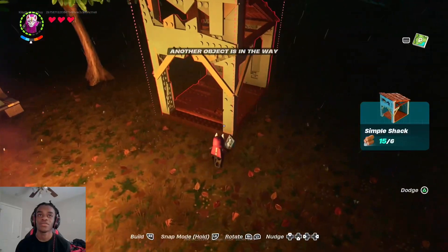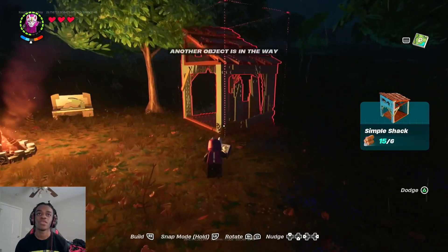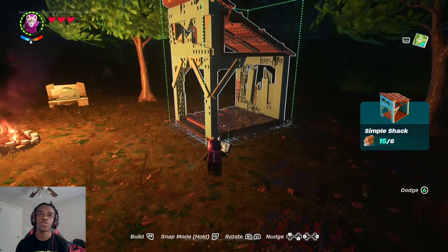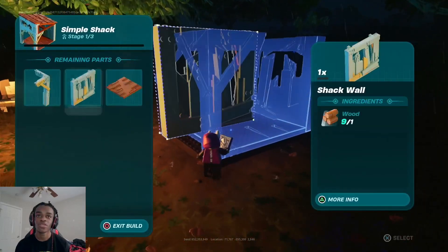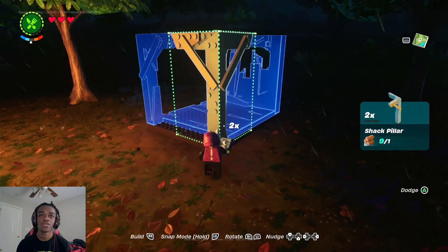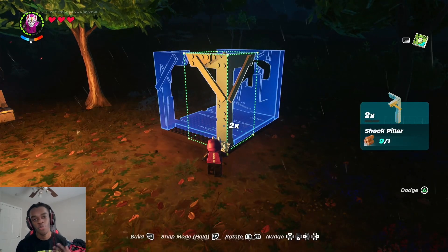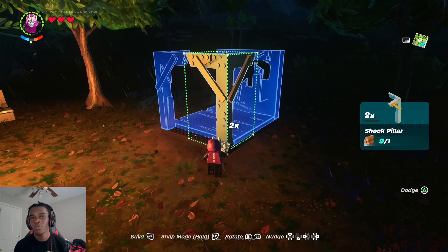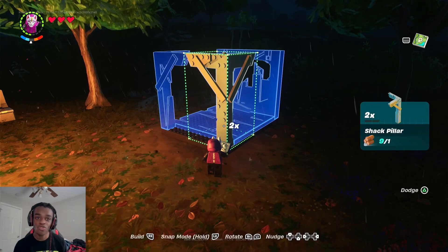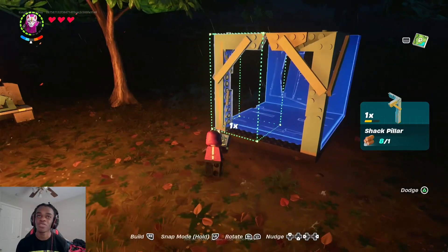Eh, right here — can't place it there. So we gotta rotate it, probably rotate a little. We're getting cold. Right here is not bad. Start building — how do we do that? Oh, just place it like that. I really thought it was gonna be like the Lego style — you know what I'm talking about. When you play Lego games and you're getting ready to build, they just put the pieces laying around and then you hold a button to stack them and build it together. I really thought it was gonna be like that.